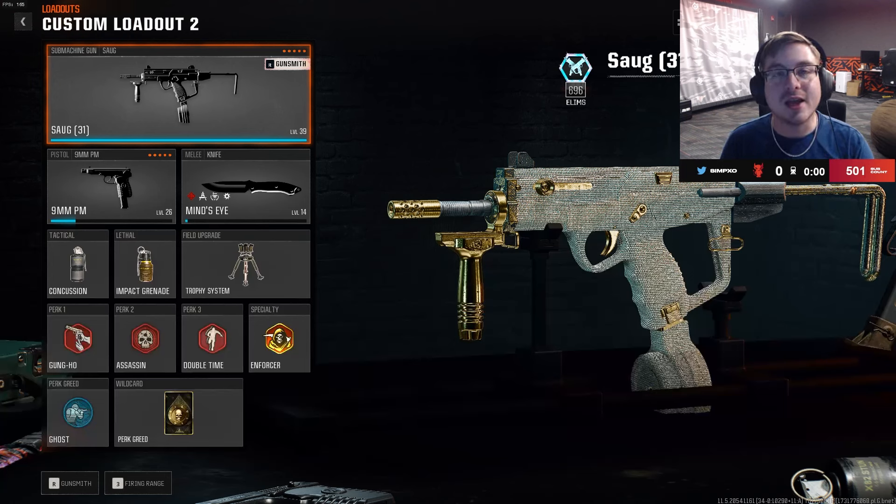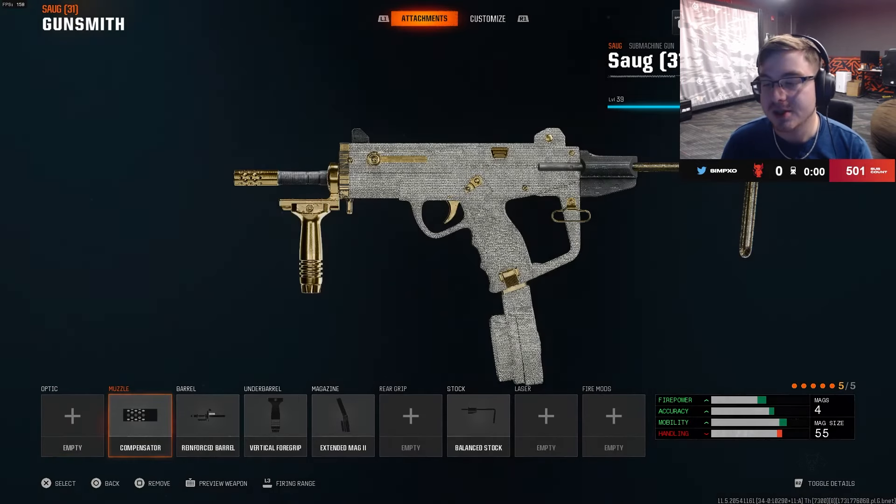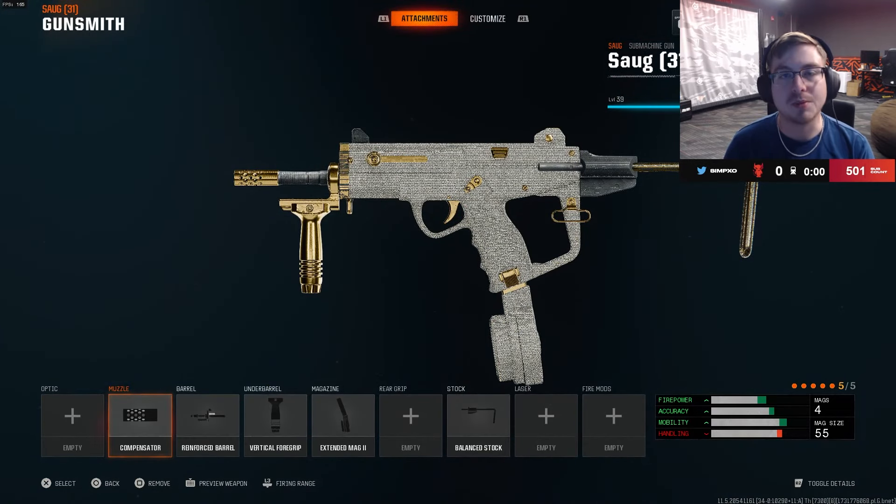What's going on guys, it is FaceImp here and today I'm giving you the best subclass to use in Black Ops 6. First and foremost, you're going to want to go into the attachments and throw on the Compensator. This is for that vertical recoil control. I'm usually all about controlling the recoil and movement, so that's mainly what this subclass is going to be about.